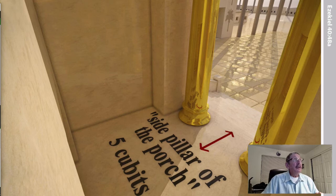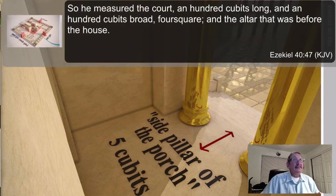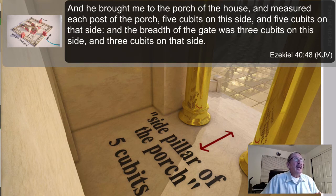This is the actual entryway. If you look out through this doorway you can see those little buildings we were talking about — those are the ones administering to the altar; they can basically see right in here. There are two beautiful poles here with very interesting meanings we'll talk about. Verse 48: 'And he brought me to the porch of the house and measured each post of the porch — five cubits on this side and five cubits on that side, and the breadth of the gate was three cubits on this side and three cubits on that side.'